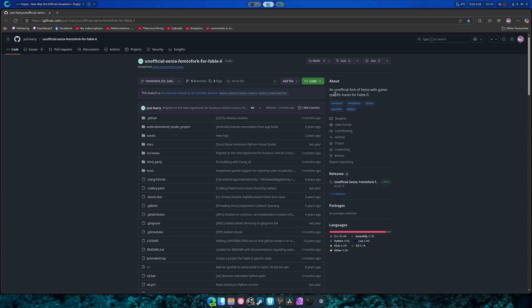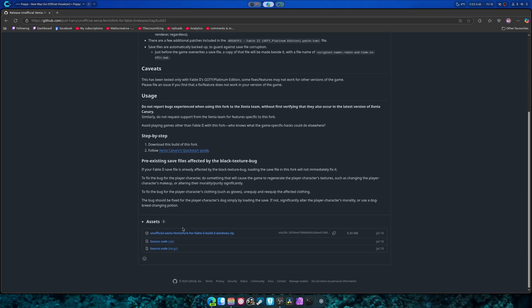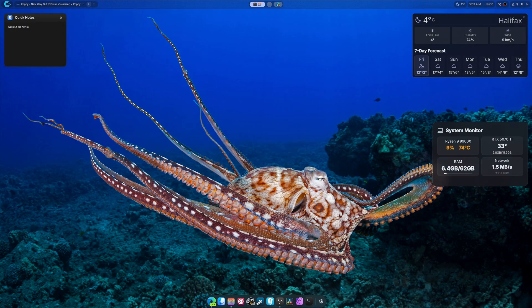Here it is — the unofficial fork of Xenia with the game-specific hacks for Fable 2 completely implemented and ready to go. So we're going to download this. This is the Windows build, and I already have it downloaded, then we're going to set it up.